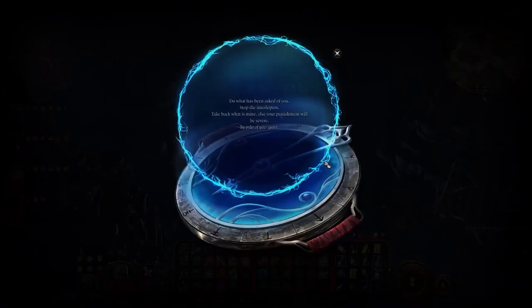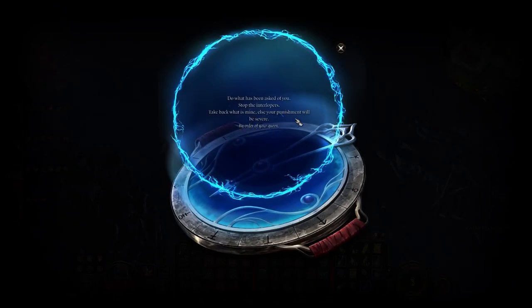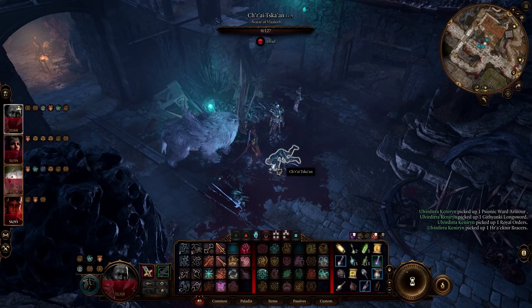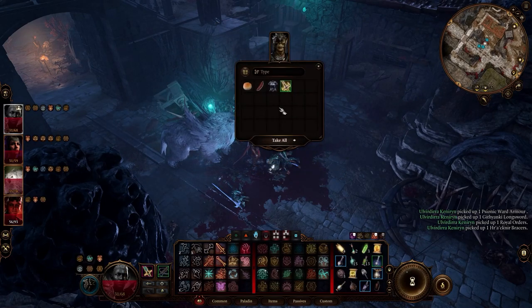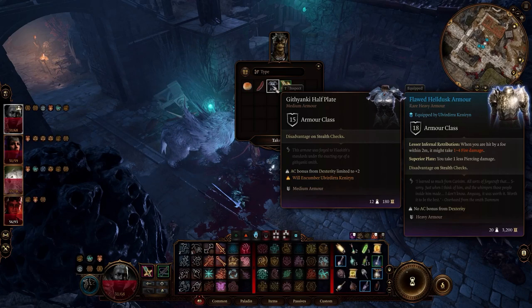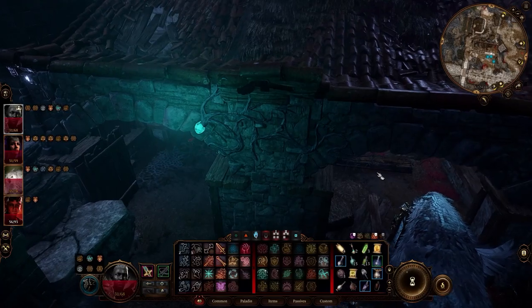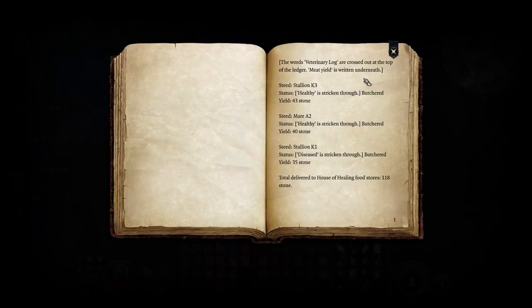Royal Orders - let's see: 'Do what's been asked of you. Stop the interlopers. Take back what is mine, else your punishment will be severe. By order of your queen.' I'm going to need a look at that armor. There's a veterinary log in here - meat yield is written underneath. A veterinary log is crossed out. 'Stallion K3 healthy' is stricken through - butchered, 43 stone. 'Married to healthy' is stricken through - butchered. 'Diseased' is stricken through - butchered. Total delivered to the house of healing food stores: 118 stone.